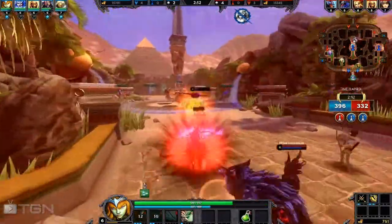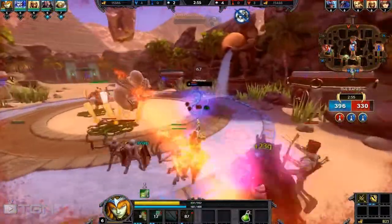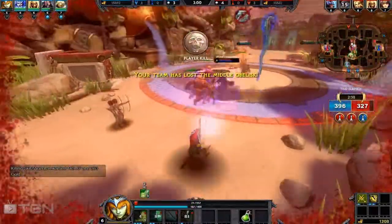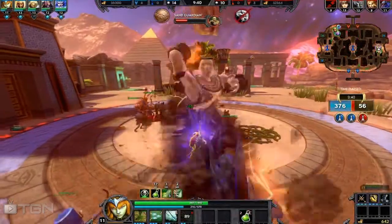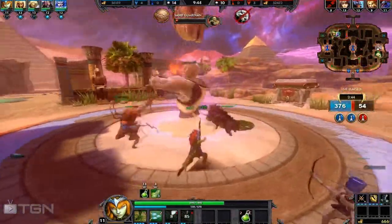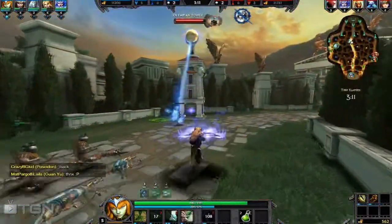Let's have some demonstrations. You can see here I've summoned the boar and it stuns that guy, and then it stuns the other one. Here I am trying to use it as a tank and extra damage against that tower. Same thing here.